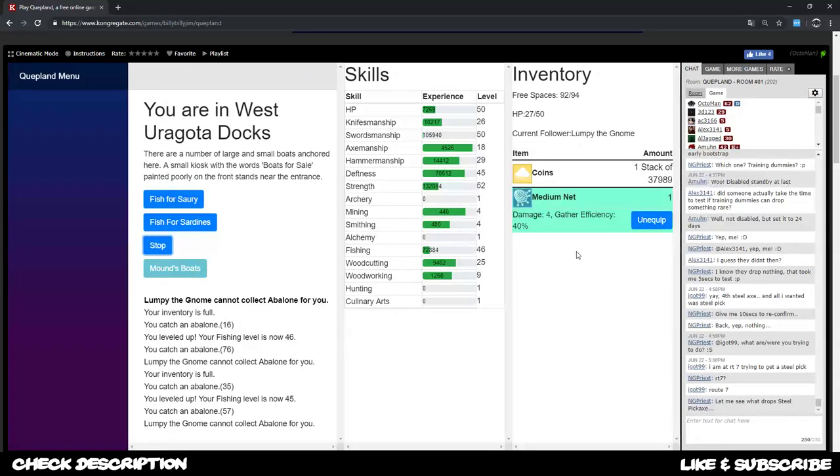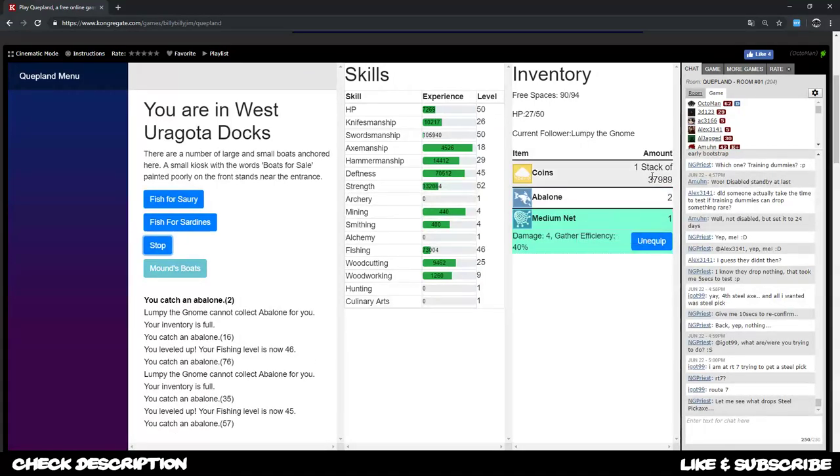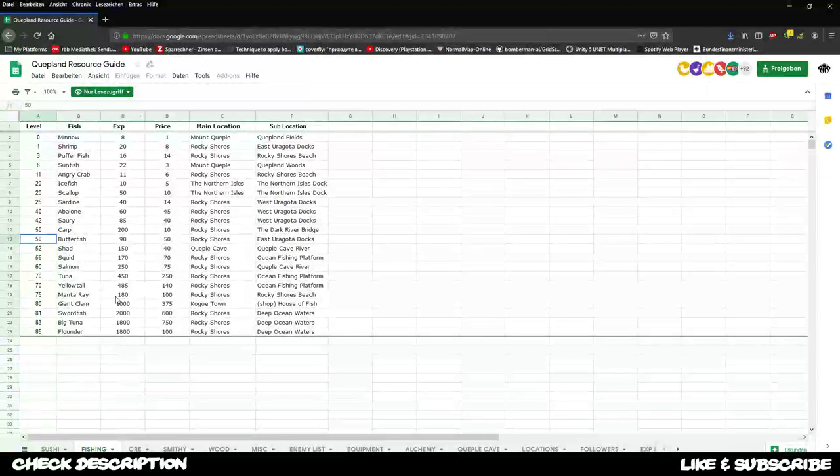I can boost this later on with carps - don't care about the money, it might be a good way to get faster to level 70. You can check out the resources guide with all exp values. Probably when you hit level 50 get the carp with 200 exp in total and do this until level 60, where you can get salmon and catch those until you reach level 70.